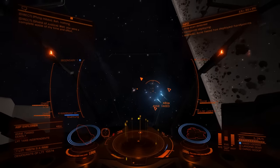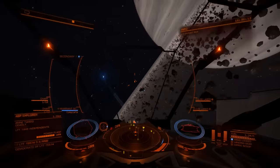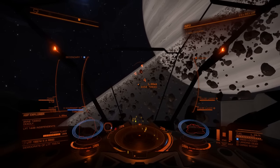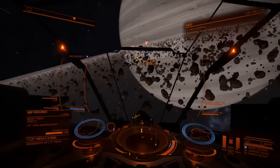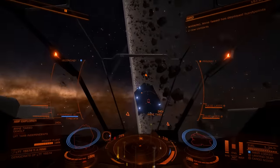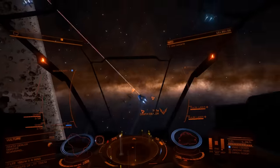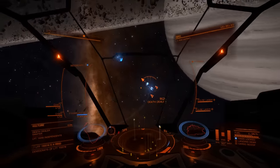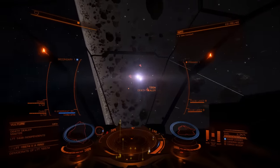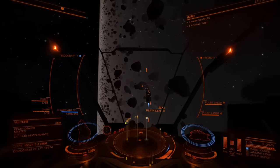The difference here compared to the high res is that you should always target the ASP, or anything bigger, at its power plant — you can save quite a bit of time that way. It looks like there are two ASPs. I was hoping they were going to start fighting somebody. They're all lining up.